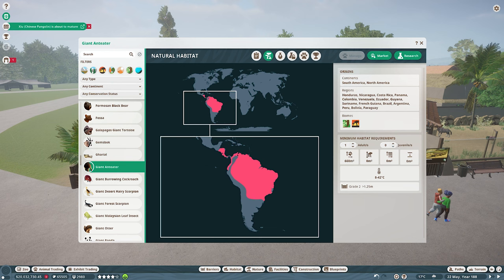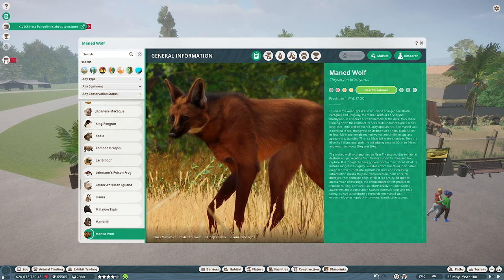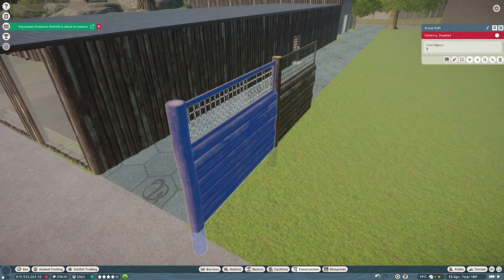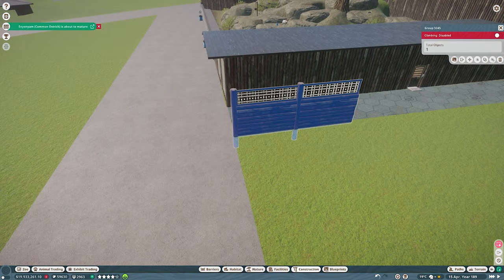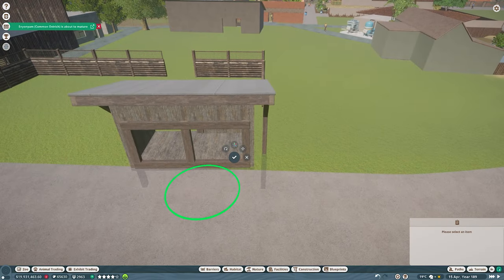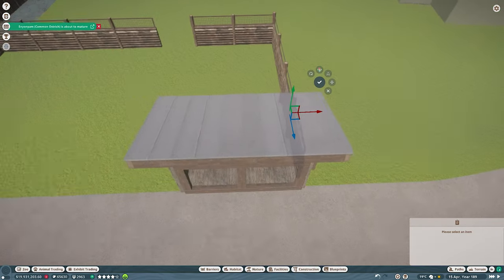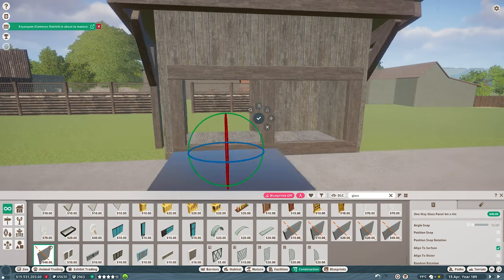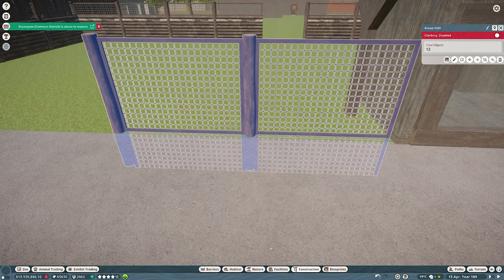The Giant Anteater is a South American species and they get a species bonus with quite a few other animals. We've added every single other one of those apart from the maned wolf, so we're onto a combined Giant Anteater and maned wolf habitat. The biggest challenge is that all of the wolves in Planet Zoo need a lot more space than I think is reasonable. The problem I have is when they need a lot of space but don't have many plant needs — you can end up with big empty enclosures that don't have a lot going on.